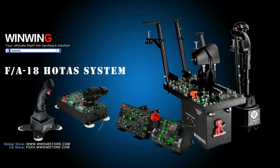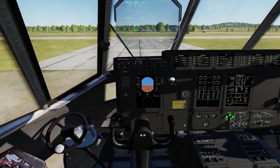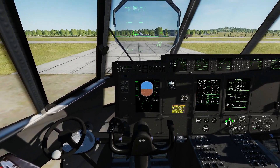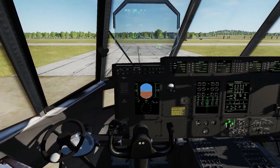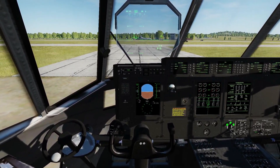This video is sponsored by Wing Wing Technology, your ultimate fly sim hardware solution. Hello everyone, we hope you're all doing very well. It's late February 2021, the latest version of the free Hercules mod is out — that is version 6.4. I will put the download link in the video description so you can go and download that if you want.